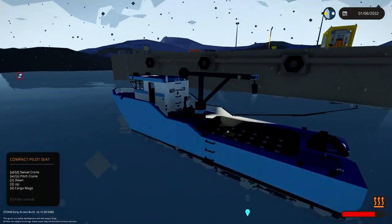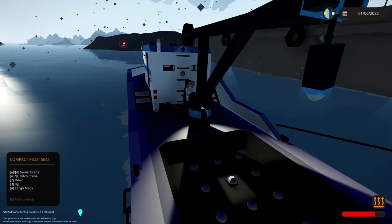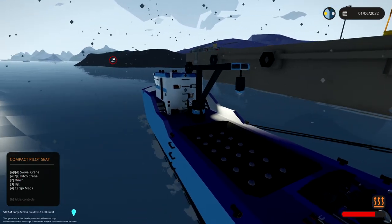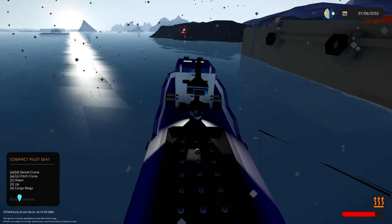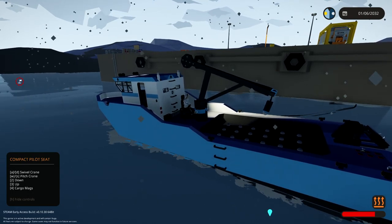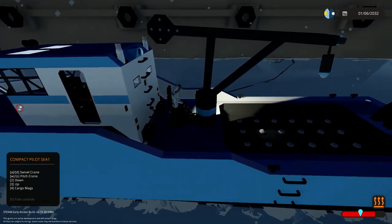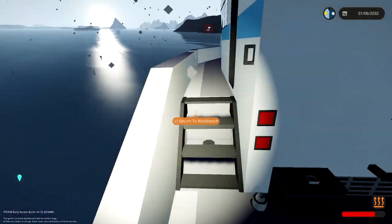Let's quickly test things before we leave to make sure it works. We've got down, we've got up, we have one for the mag, and four for the cargo mags — I think that's it. Let's try the swivel — swivel works. And it's going to pitch as well. Just got to be careful with that. It's not exactly the best positioning for it, but it's fine if you're careful. That's all we need to worry about.